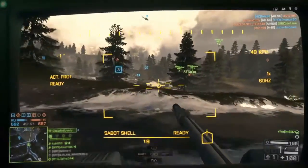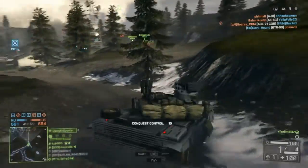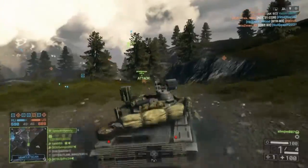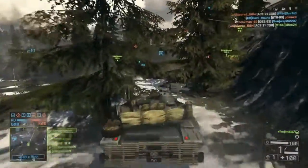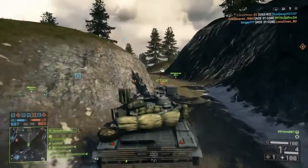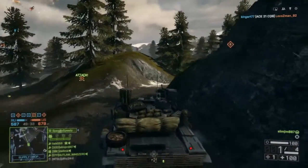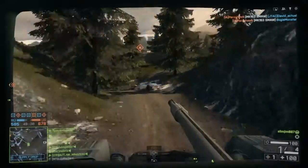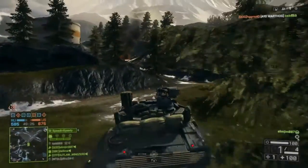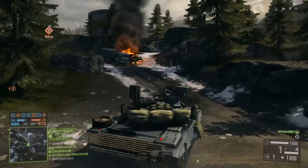I'm going to be driving around in third person, because this map is great for C4-ing vehicles. As you can see, there are tall caverns — vehicles are going to get lost and stuck. I almost flipped the tank, as you'll see later on, and I eventually get blown up by a jet. This is one of the caverns I'm talking about — it's so easy to get C4-ed in there, so I'd recommend going around in third person on that map. Also, as you can see on the bottom left, our teammates had mines down, so look out for those.